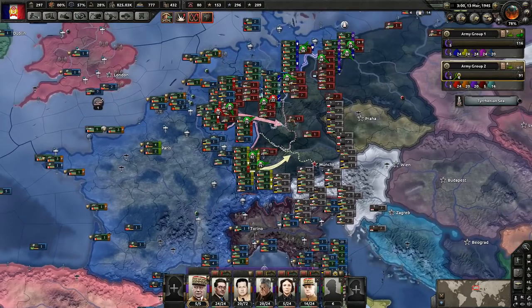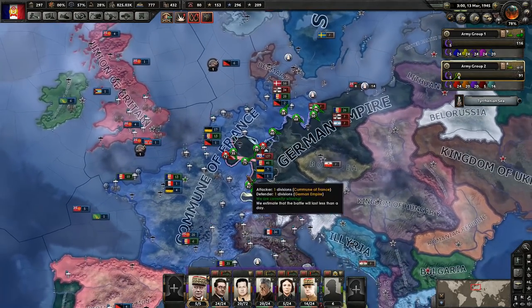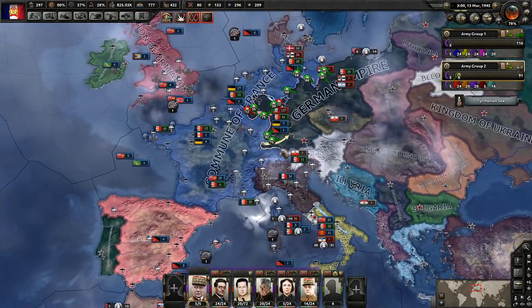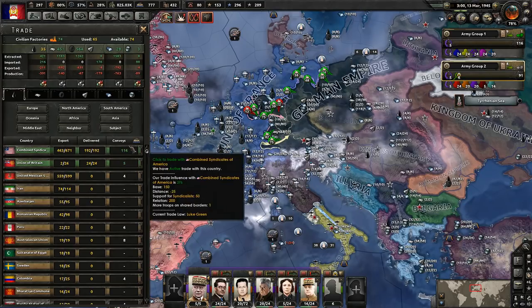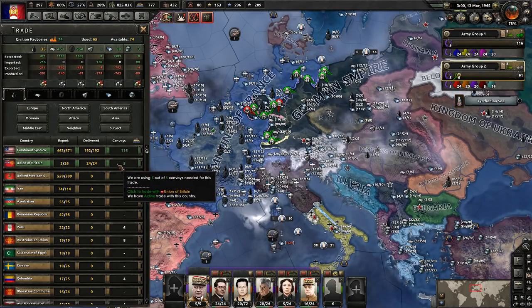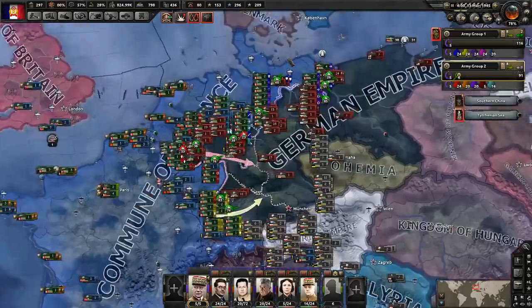I already went ahead and moved the planes around, put a couple more airwings out there into this region. We really didn't have too many planes in the stockpile. We do have all that oil we took from the German colonies in Asia, so we don't need to trade for as much. Let's cut down our trading with the Americans just a little bit and get started.